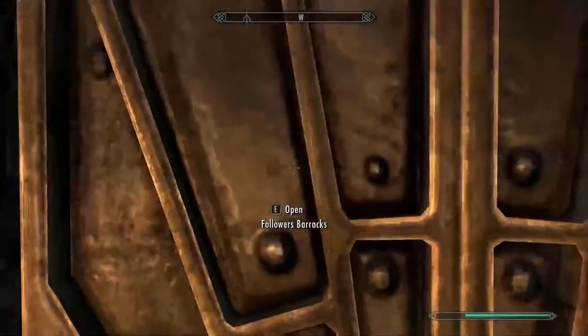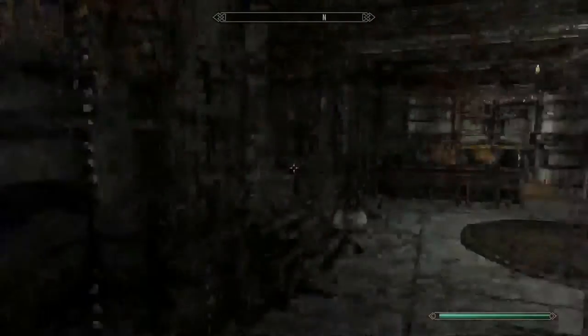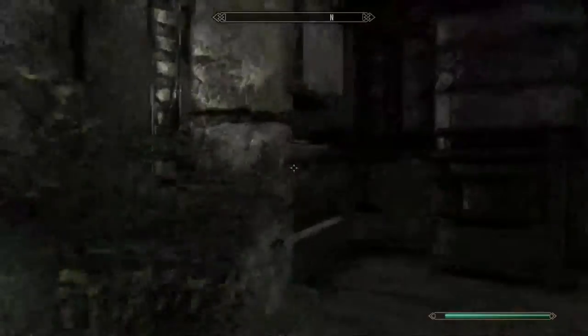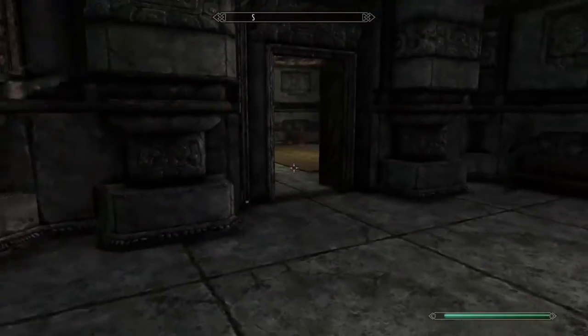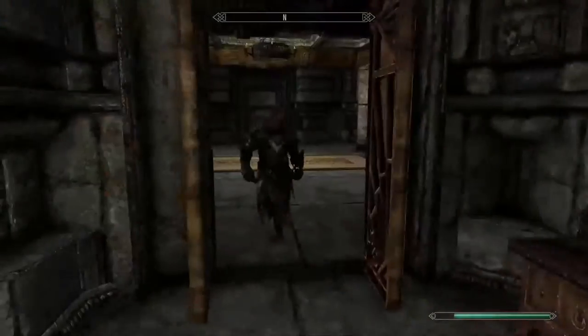There are stalls that normally have traders. And here is the Followers Barracks — a place to put all of your followers if you want to hold all of them in one place. There's a little fountain to the side, a little bar, and all these rooms are pretty much just loads of beds. So that's pretty much what this area is — bedrooms to put all your followers in.